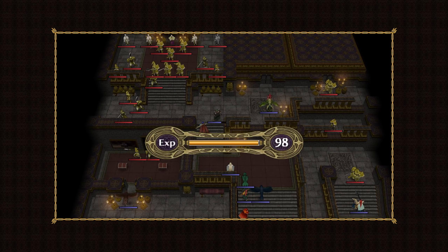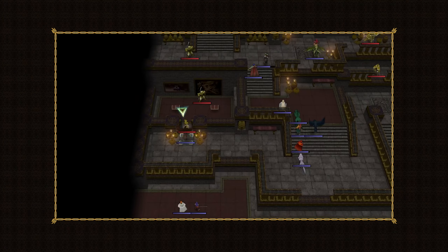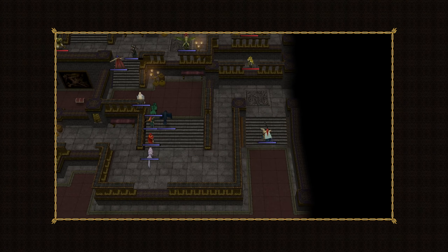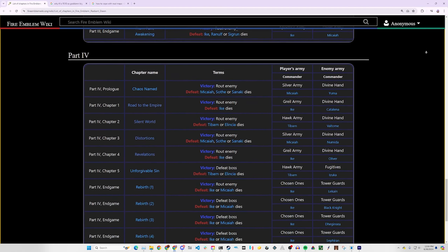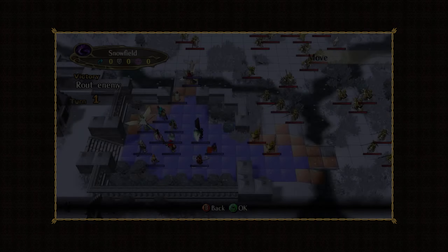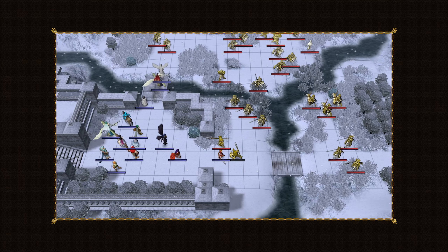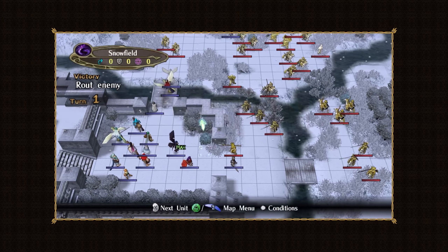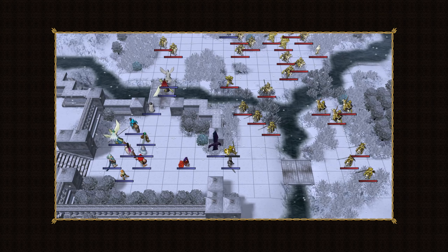Another significant motivation for choosing combats over kills is rooted in the very nature of Radiant Dawn's design itself. Not only is it an extremely long game with a whopping 42 chapters, but a lot of them are route maps. By focusing on combats, we can make those route maps just a bit more interesting to plan out, since the number of kills required tends to be relatively fixed, but the number of combats it takes isn't.